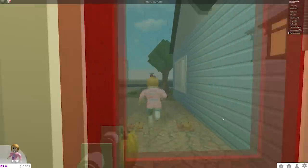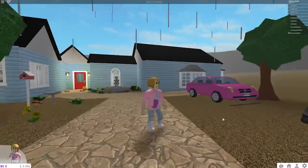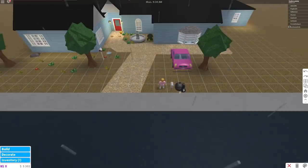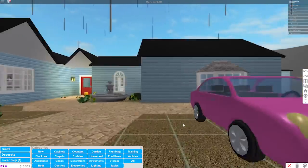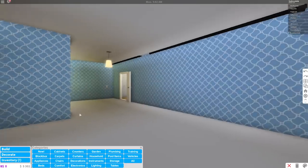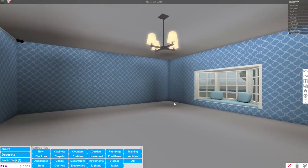Should we get started guys? Let's do it! First thing I'm gonna do is go into build mode, then into decorate, and go inside her room. Okay, the first thing she's gonna need in a bedroom is a bed.